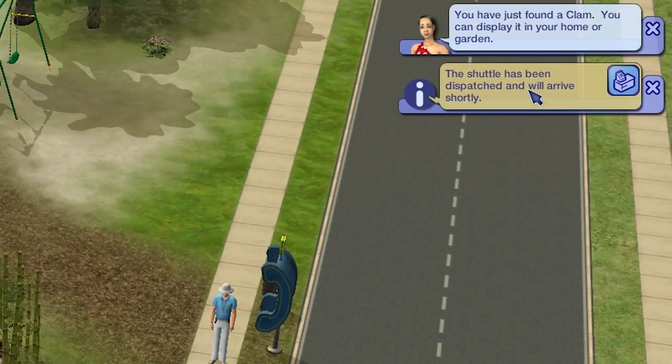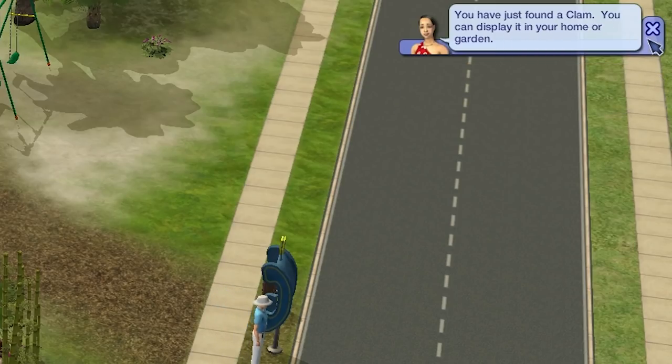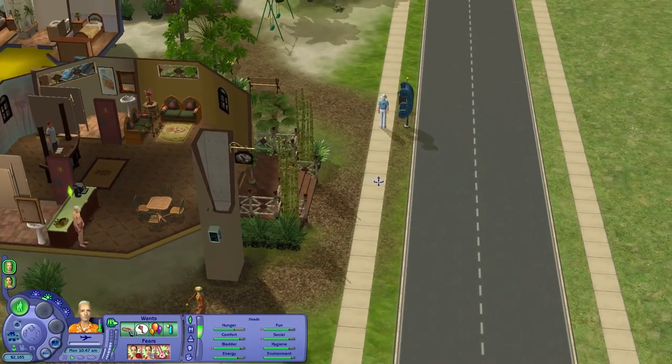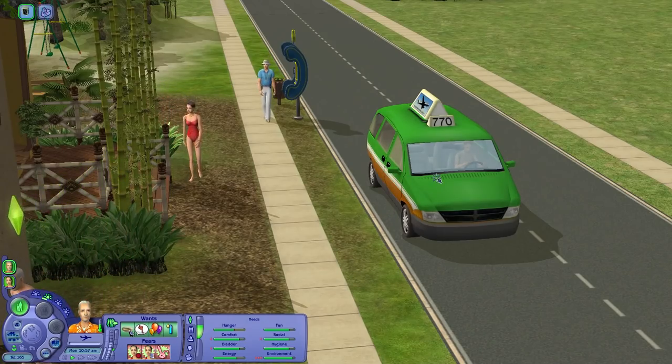The shuttle has been dispatched and will arrive shortly. You just found a clam — you can display it. That's cool; maybe we'll find somewhere to put it, depending on how nice of a clam it is. And there is the shuttle to take them away from Paradise.